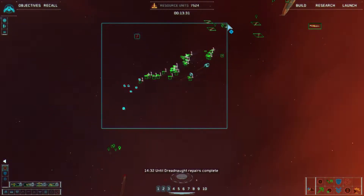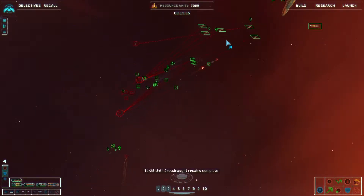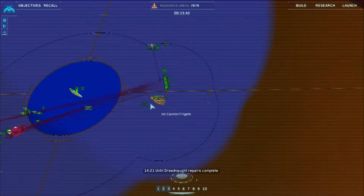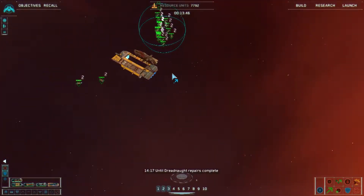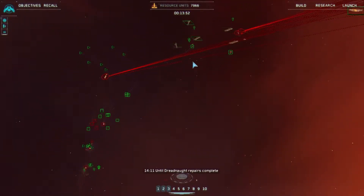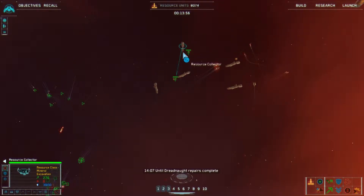Watch for debris - standing by. That's doing okay so get over here and help. Group two reporting, target confirmed. Mover complete, group two standing by reporting. Destroyer under attack - the destroyer will be fine, it can take a bit of damage. Attack coordinates - I need one of you in there.